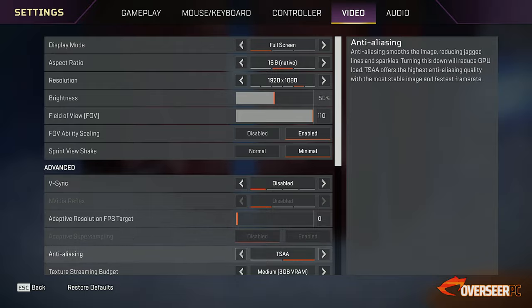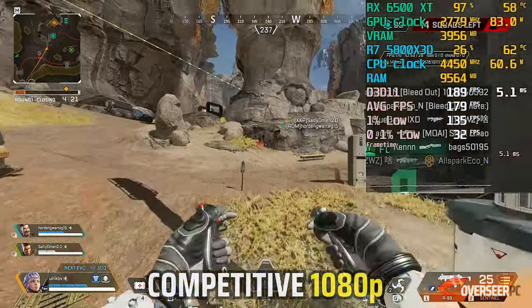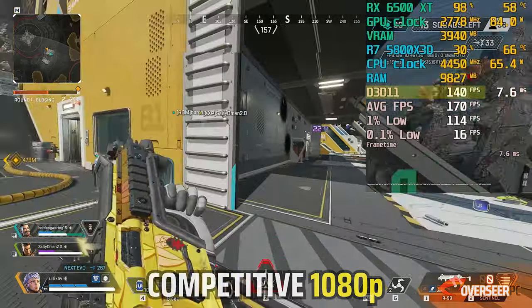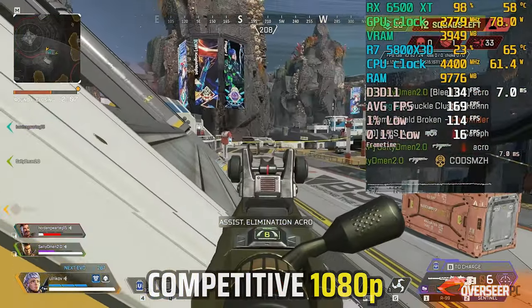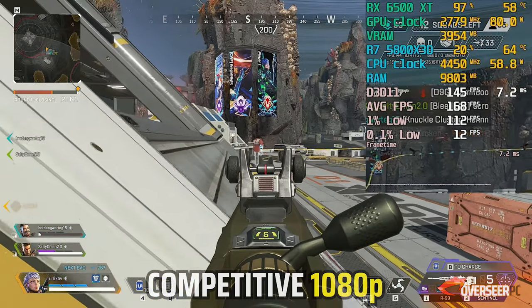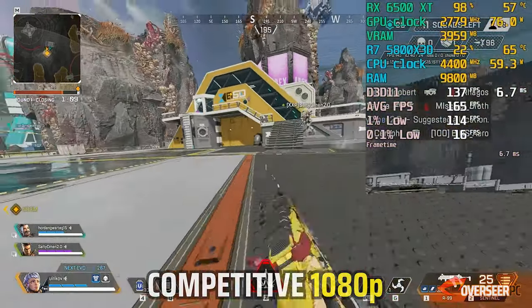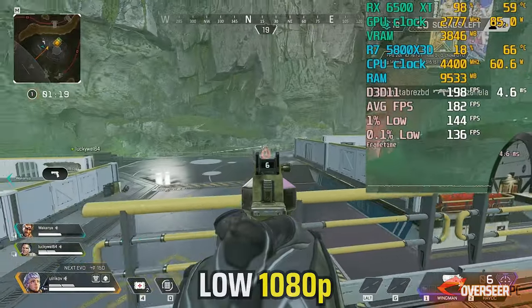Let's move on to Apex Legends. We've tried our usual competitive settings and also dropped it to lower settings. At competitive settings the GPU is maxed out but we can easily reach FPS above 150. Try to ignore the 0.1% lows as this is an online multiplayer game. VRAM is maxed out, GPU clock runs at around 80 watts, and CPU is clocking up to 4,450 MHz. It looks stable when there's nothing going on, but during engagements you'll see some stutters at really crucial moments, which is definitely not good.